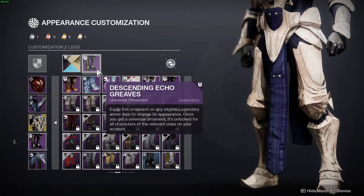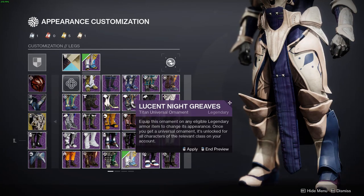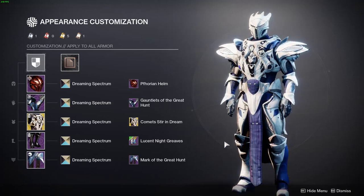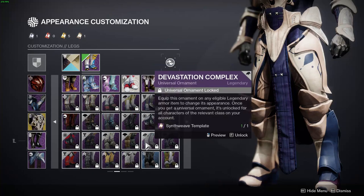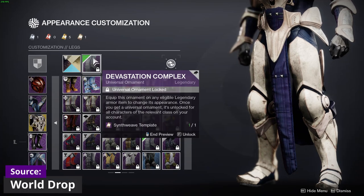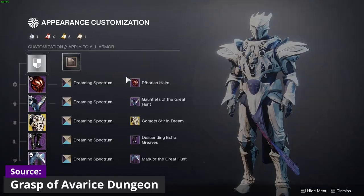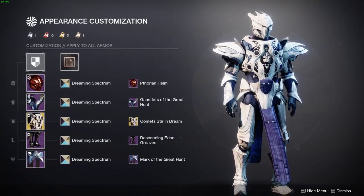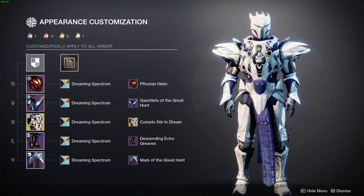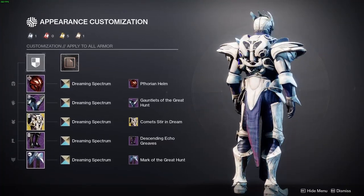For legs, since the build was starting to look like a Dreaming City Knight, I tried the Lucian Nightgraves for their pointy knee pad design, but felt something better was out there. I also tried the Devastation Complex and Reverie Dawn. I had just finished the Grasp of Avarice Dungeon and had those legs available, so I used them — they have a bony look that mixes really well with the Dreaming Spectrum shader.